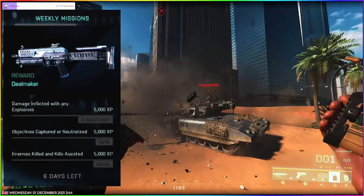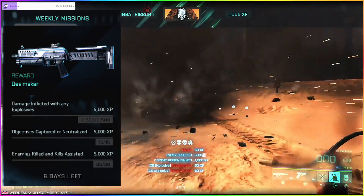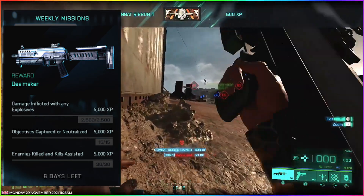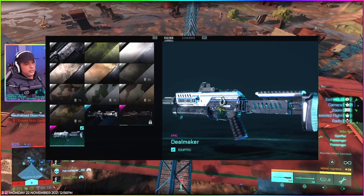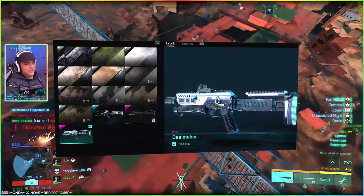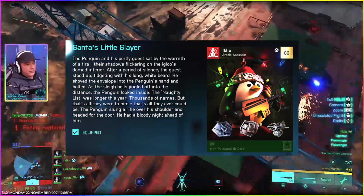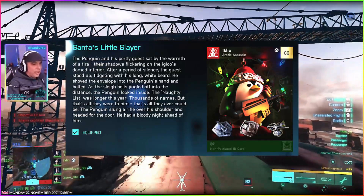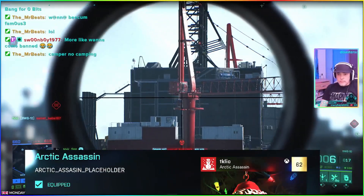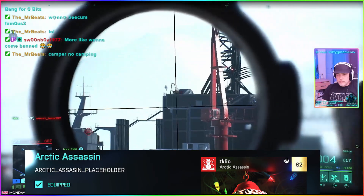Next, we have the weekly missions. For this one, we have to get 15 objectives captured or neutralized, 2.5k damage inflicted with any explosives, and kill 30 enemies or assist. For that, we will get the Deal Maker skin for the PP29 submachine gun — I don't know if anyone uses it anymore after the nerf, but it's there if you want it. Also this season, we get the Santa's Little Helper Penguin picture, which you'll find quite amusing, and the little gamer tag with the frosty snowman on there. Go and get it on your tag and show some festive spirit this season.